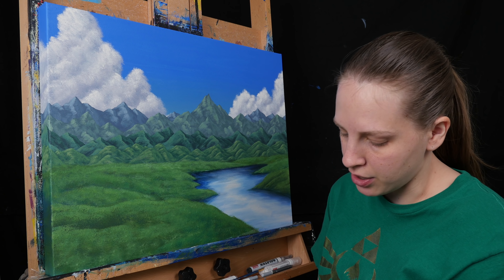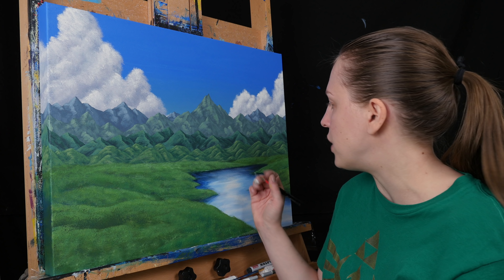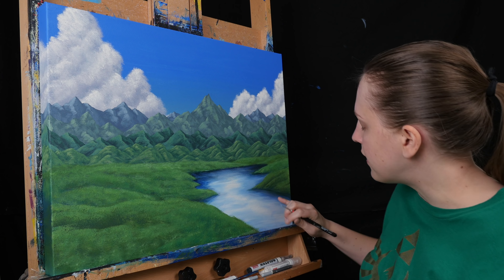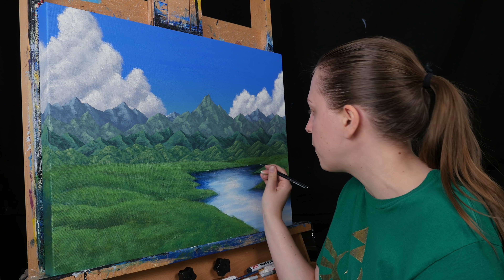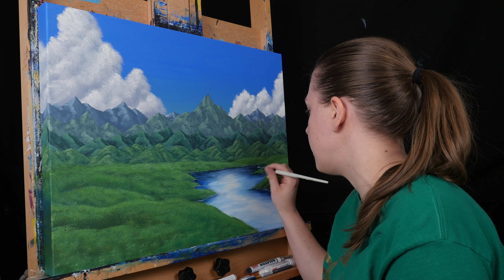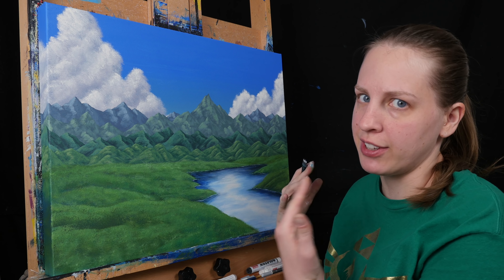Now what I'm doing is I'm taking a tiny brush and some titanium white, and then just a touch of the Prussian blue so it's not super bright white, and I'm just going right along my shoreline and adding in this water line here. If I don't do that, it's kind of hard to see exactly what's water and exactly what's ground, so I'm just giving it that little indication that there's water right up against the shore. Now I'm just using a little bit of titanium white with glazing liquid to kind of give the water a sheen, so it looks like it has a highlight on top of it too and kind of has a surface to it — otherwise it just kind of looks transparent.